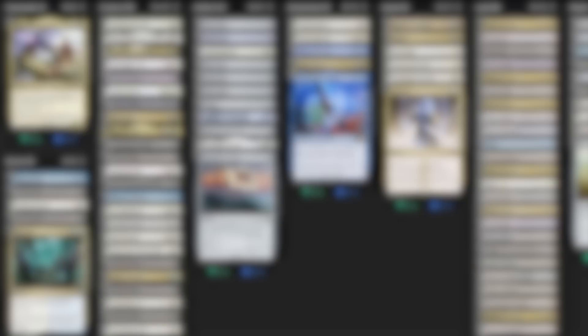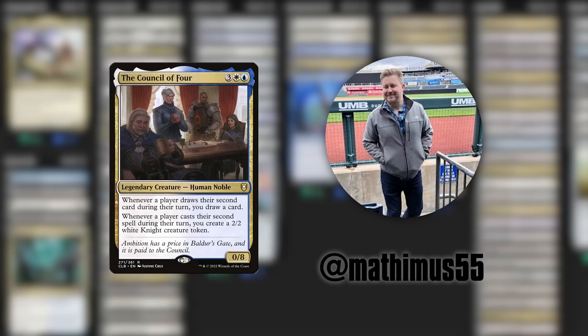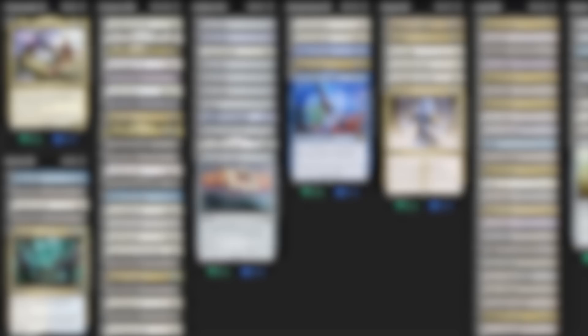I really think we should give Moorland Rescuer a shot. And finally, this isn't a knight, but we should absolutely play it anyway — the Council of Four. When our opponents do stuff, we draw cards and make knights. One of my co-hosts here on the EDHREC YouTube channel has a Council of Four deck, and the last time he played it, he made more than seven knight tokens and drew like five cards before the card finally died. I highly recommend giving this one a try to flood out the board, draw some cards, or do a little of both.